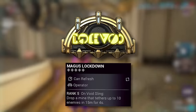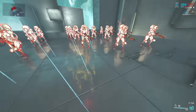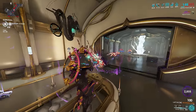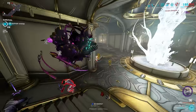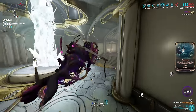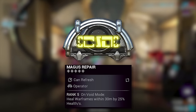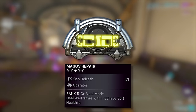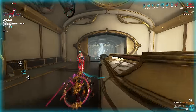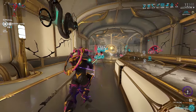Let's talk about Operator Arcanes — this is a little bit of a hot topic. I personally run Magus Lockdown, which is my favorite emergency button in Warframe. When you Void Sling, you will tether 10 enemies in a 15-meter radius. If you ever find yourself in a pinch, hopping into your operator and panic-spamming Void Sling will crowd control most nearby enemies, allowing you to kill a group with ease. I also run Magus Repair — when in Void Mode, you heal your Warframe and allies within 30 meters for 25% of their health per second. This pairs extremely well with Magus Lockdown. Some people use Magus Elevate instead, but with Operator Arcanes, just use whatever suits you.